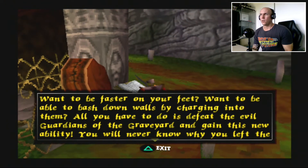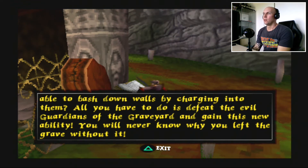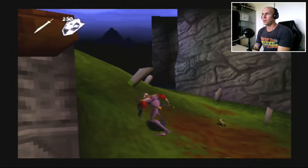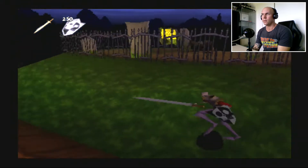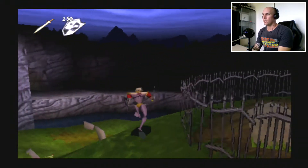Undertakers. Okay. Want to be faster on your feet? Want to be able to bash down walls by charging into them? All you have to do is defeat the evil guardians of the graveyard and gain this new ability. You will never know why you left the grave without it. I cannot read today — tripping over my words everywhere. But anyway, let's run up here and get the rune that we need so we can go into the Undertakers.